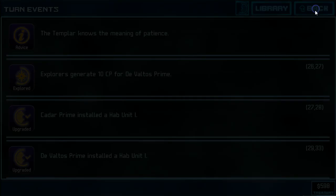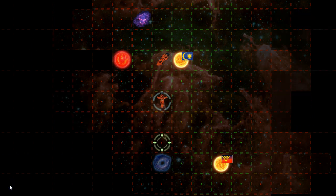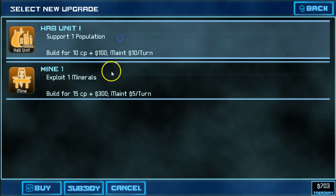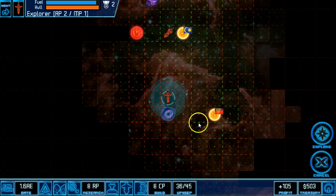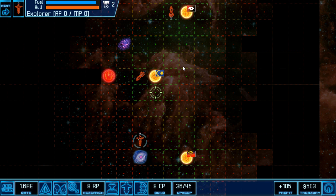Those are the turn events for the turn. My explorer has a standing order, so when I end the turn he just auto-completes that waypoint for me. I am trucking along. Rashard Prime has installed a hab unit — they also don't have the construction bonus that Kadar factions do, so I'm going to subsidize their hab unit. At this point you can see I'm making a little bit of money — a hundred a turn. Decent start. I've burnt through a lot of my beginning treasury. The explorer is going to explore this anomaly and then I'm going to give him return orders to come back into green space where he'll refuel before heading back out into the wild.